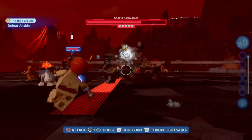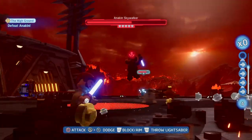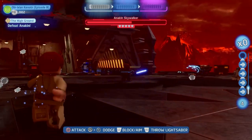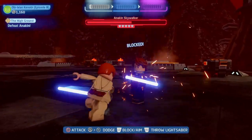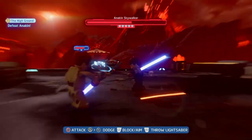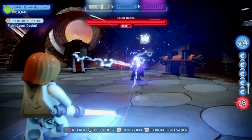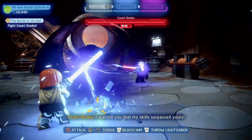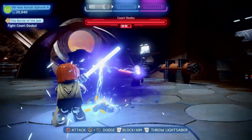Here you can see me throwing some stuff at Anakin — that also works really well sometimes. Sometimes they also block the lightsaber throw, so then you have to attack or wait for a better opportunity. Sometimes you also have to deflect lightning attacks from your opponents — then you have to move the yellow circle onto your opponent to reflect the lightning back at them and they will get damaged.